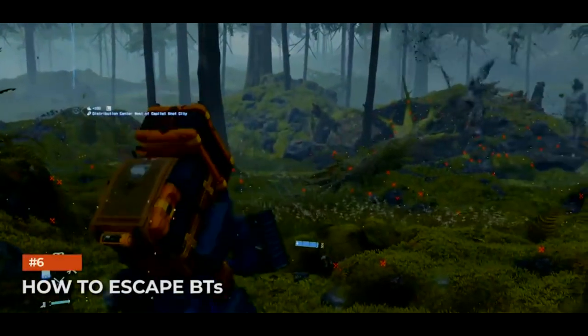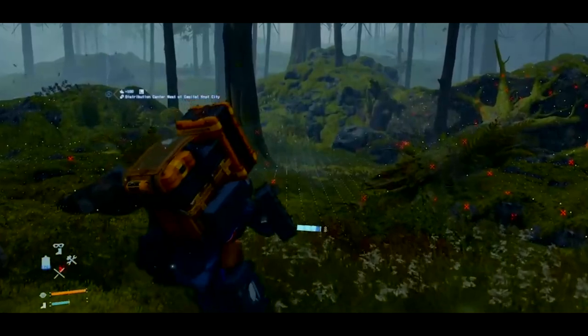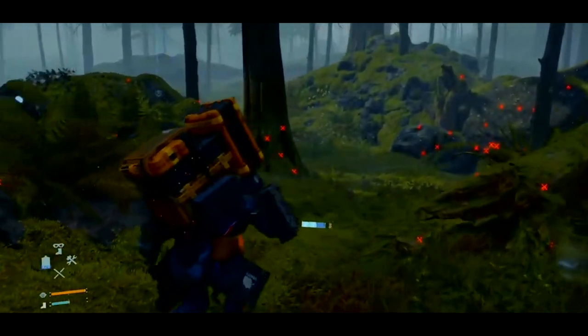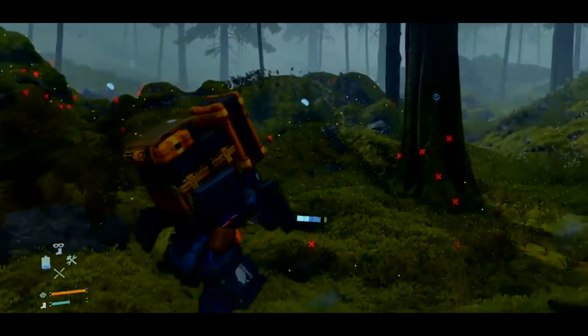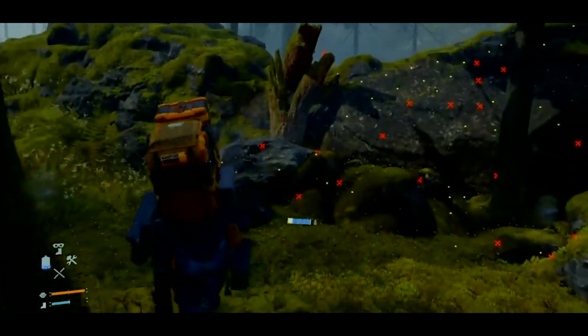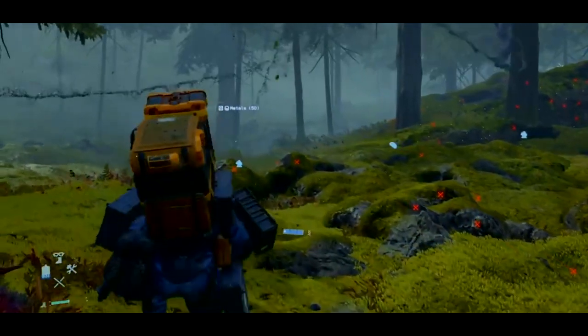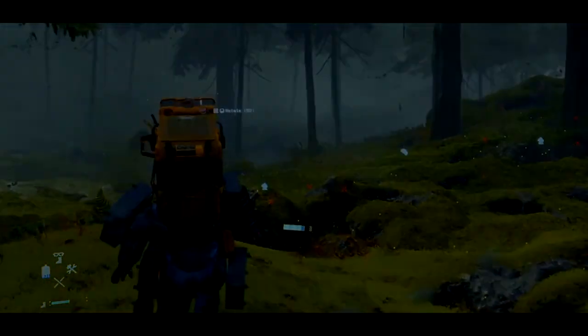How to escape BTs. If you get caught by a BT, it doesn't automatically mean the game is over. You get a small window of opportunity to escape before they pull you to another side for a boss fight against the catcher. It all depends on how badly you messed up — the area around you will be covered in black mud. All you need to do is get to the edge of this area. Occasionally a BT will try to pull you back into the mud, so when that happens, just smash square to break free of their grab. It can be a bit tricky since you have to keep your balance while doing that, so keep that in mind too.